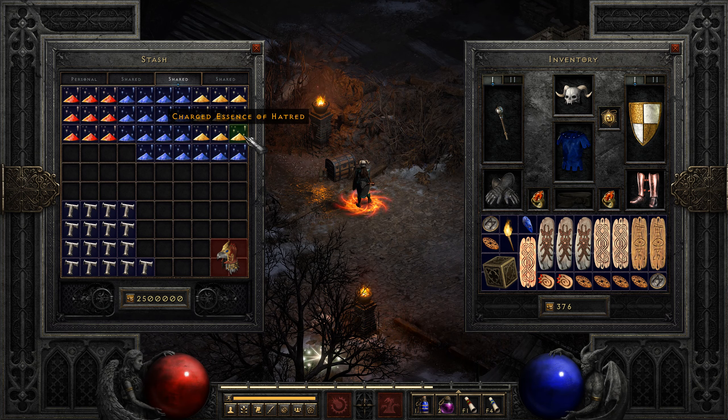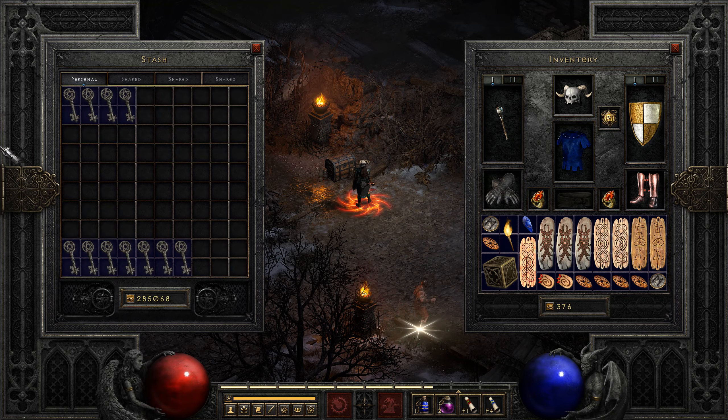Besides that, I always pick up essences from bosses, make tokens, and then sell them in bulk as well. Also keys — Key of Hate, Key of Destruction, and Key of Terror, which I don't have any right now. Always pick them up and sell them in sets. Three of each type makes one set, so that's what I do.